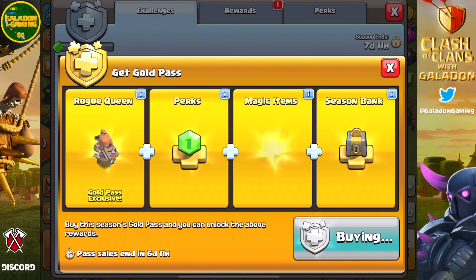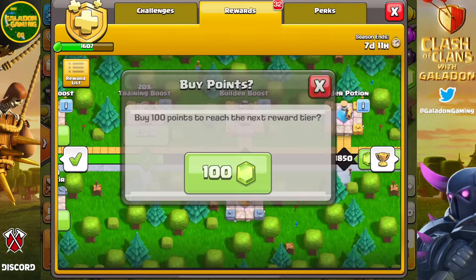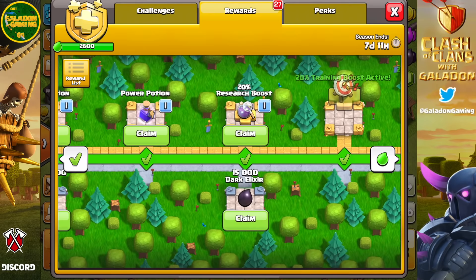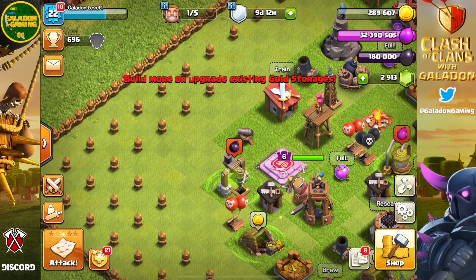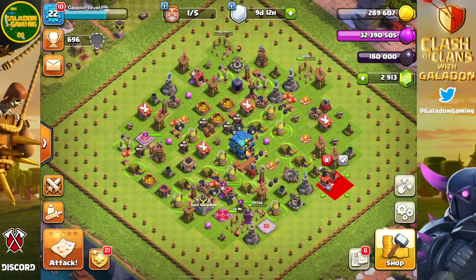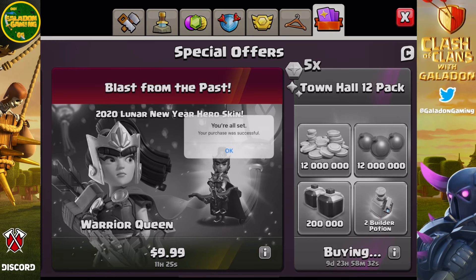We went and bought the Gold Pass using code galadon — it gives us the discount on buildings and the season bank. We gemmed the Gold Pass all the way to the end, hoping we could attack, fill the season bank, and at the end of the season use that 25 million in gold to get upgrades done. Good thinking, right? But not all things go to plan. We get the buildings placed, and once the Workshop goes down, that town hall twelve pack expires. Sure enough, a new improved town hall twelve pack appears with 12 million gold.